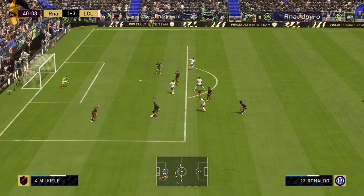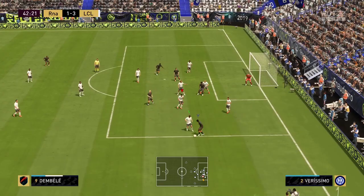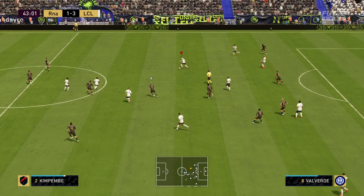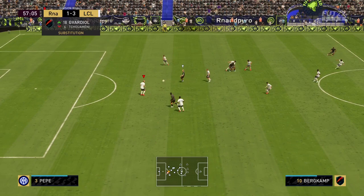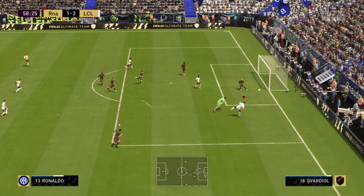Against Dembele — look at the pace, keeping up right there, covering the pass, covering the lane with side-to-side movement. Recovering and we got the ball back — that's not possible without his pace. Look at that header — high jump! Oh my goodness, he climbed on his back. Another goal from Ronaldo and we're up 4-1!